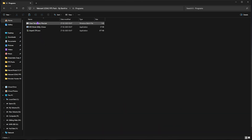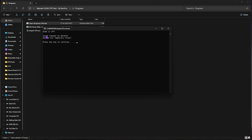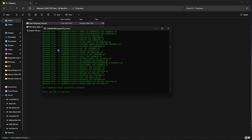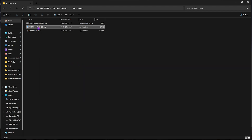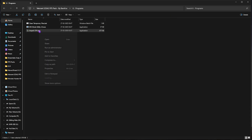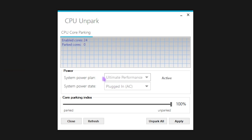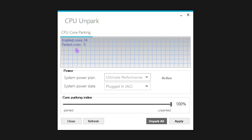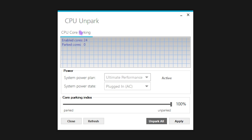The sixth folder is Programs, containing three tools. First, Clean Temporary Files — right-click as Administrator, press any key when prompted, and it will delete all temporary files created in the background. Do this regularly to keep Windows running smoothly. Second, MSI Mode Utility 3.0 — right-click as Administrator. This changes the interrupt priority of your GPU (not an overclock). Select your GPU, click the MSI button, set interrupt priority to High, then click Apply. Third, UnparkCPU — run as Administrator, slide the Core Parking Index to 100%, and click Apply. This ensures all CPU cores are active and not in parking mode, which can cause performance issues.